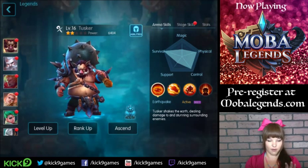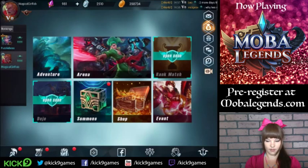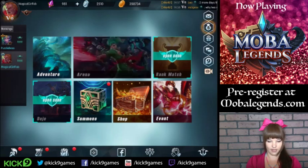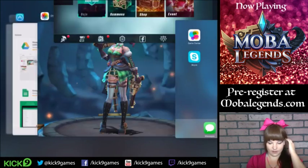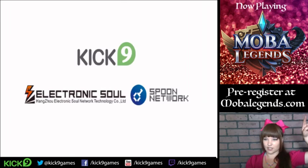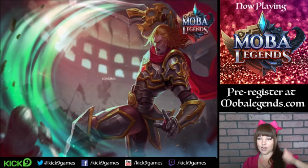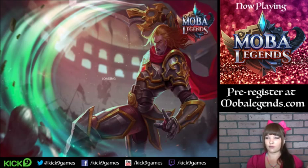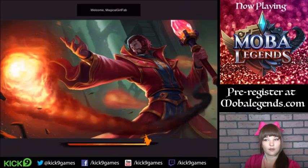All right, so now I'm going to do a 1v1 with Tusker. If you haven't yet, be sure to pre-register for MOVA Legends. You can pre-register right here at MOVALegends.com. When you pre-register, you get extra currency as well as a free legend when the game launches, and the game should be launching in about a week or so now.